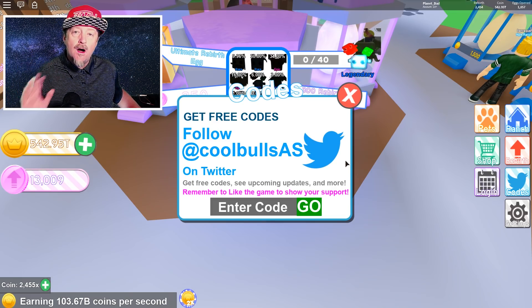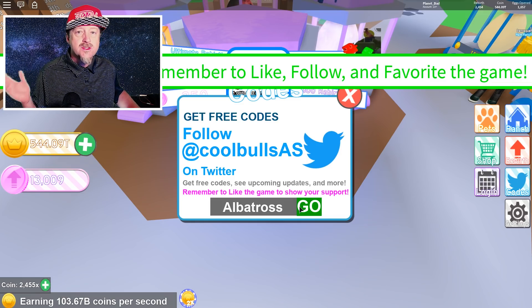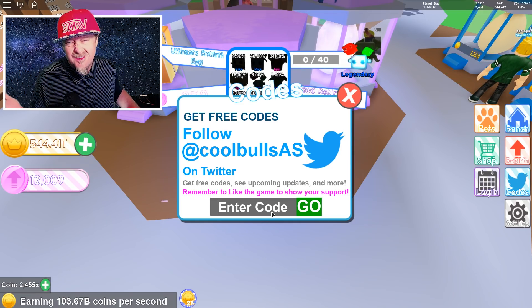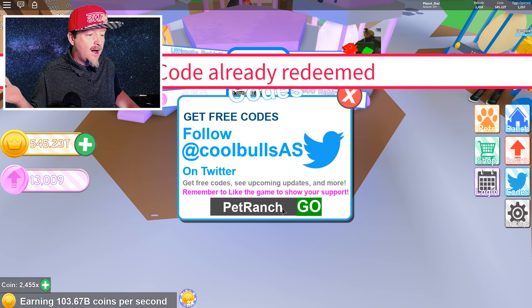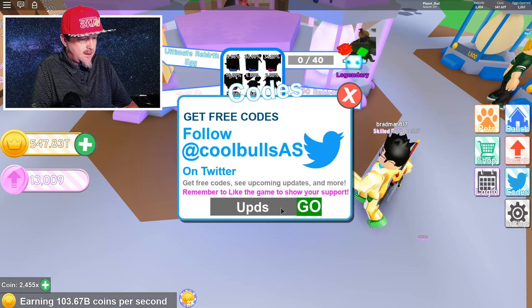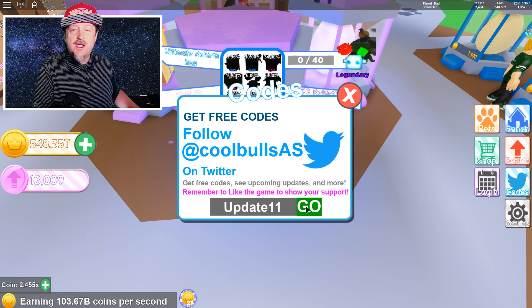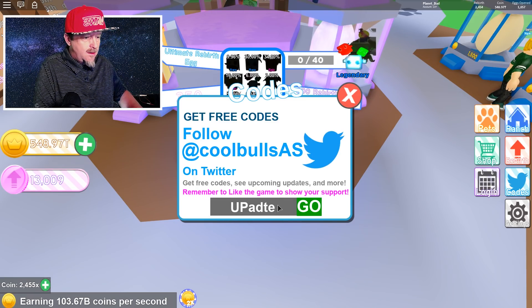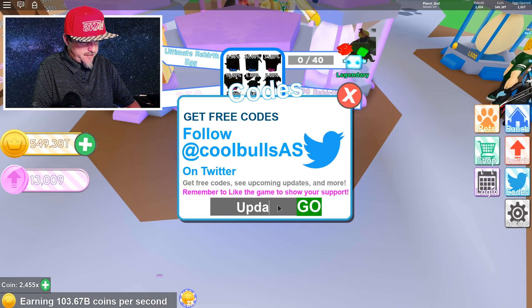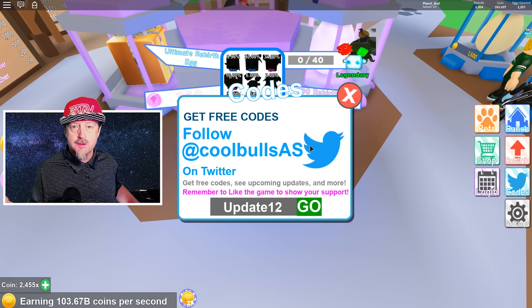These are all the working codes. The first one is 'albatross' — that's the name of the studio that makes the game. Boom, I got 10,000 coins. Next one is 'pet ranch' — already redeemed it. Next code is 'shiny' — it gives you a shiny serpent, a starter pet that's better than the basic pets. For the update ones: 'update10' — boom. 'update11' from last video — boom.